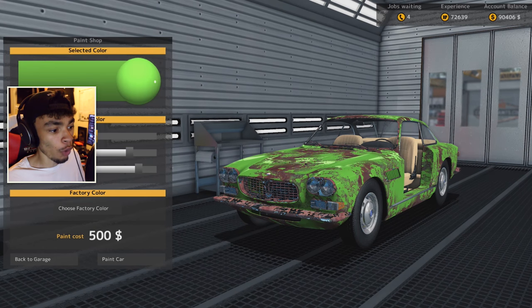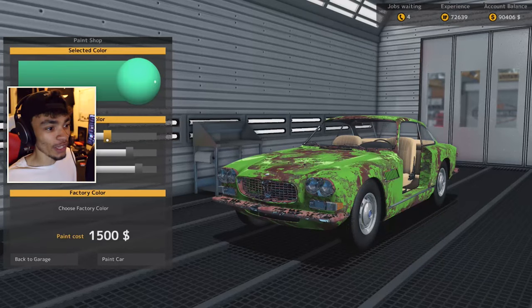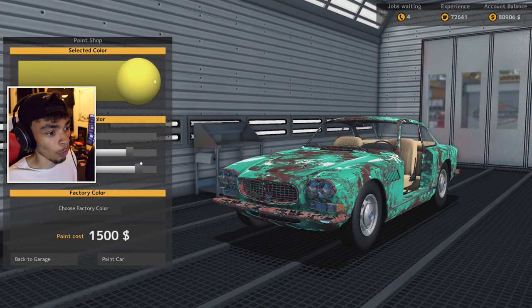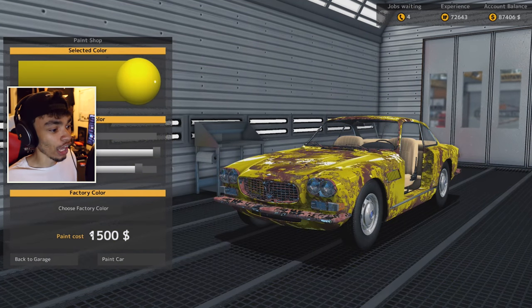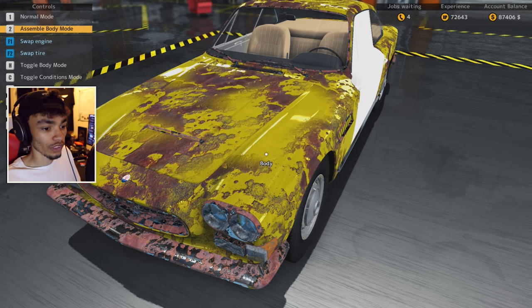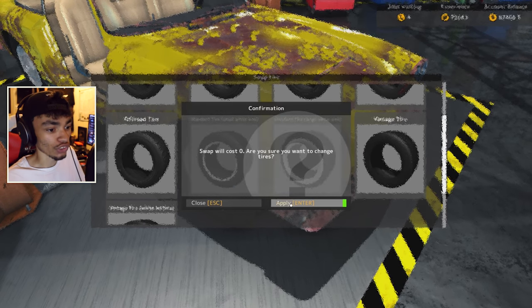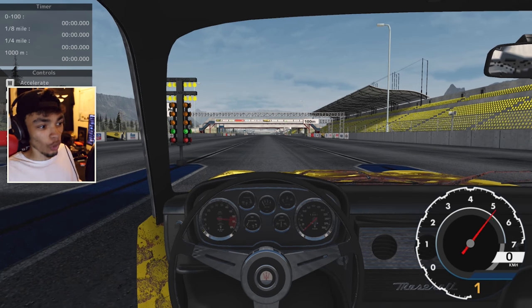I honestly don't know what color to put on this car. I like this green in a way, but that's not a nice color at all - that's fucking dreadful. Maybe a yellow would look pretty cool - let's go with yellow. Increase the saturation a little bit. Apply that paint. Yellow - we're going with yellow and the yellow looks awesome! All that's left to do now is swap the tires. We got some tires - we'll put some white walls on it. Standard tire, white walls, vintage. I want race tires but I don't care - white walls it is.